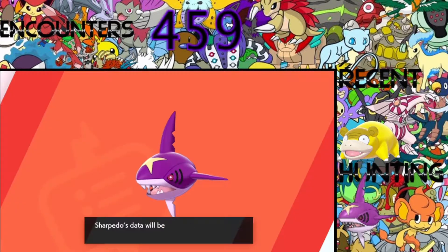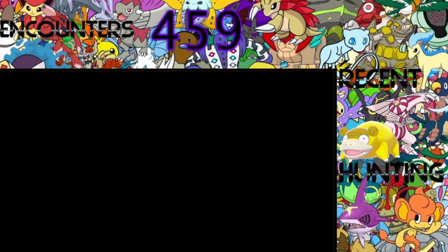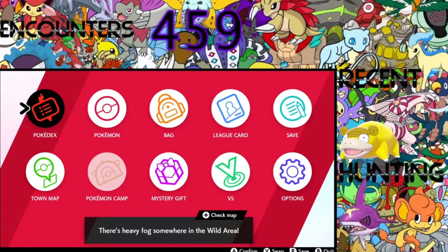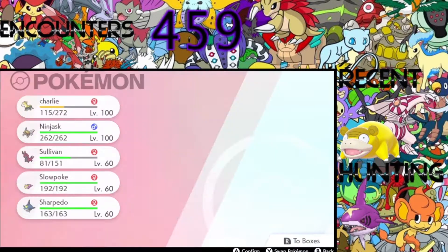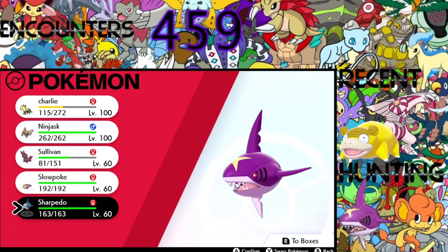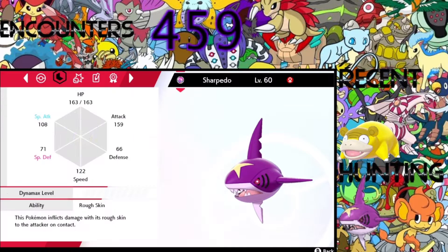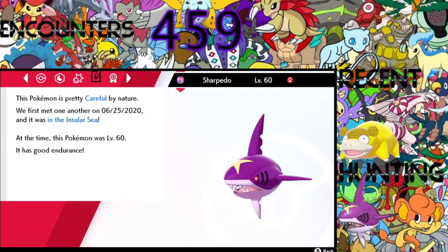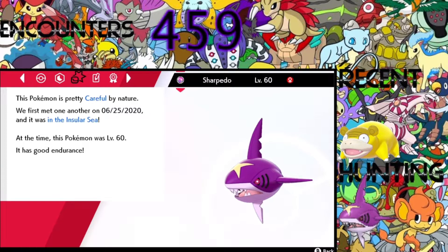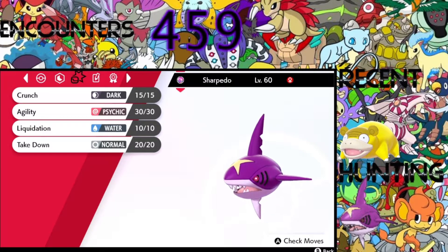There we go. Alright, Sharpedo — that'll be added to the Pokedex. About two Sharpedos now. I do not have the Mark Charm, but let's see if it has a mark. It's Sharpedo — Sharpedo Jxenry. I'm thinking Bashful nature... it is Careful nature. Basically not Bashful. It is going to take Takedown — so I just could not have a False Swipe effect here. Pretty cool.